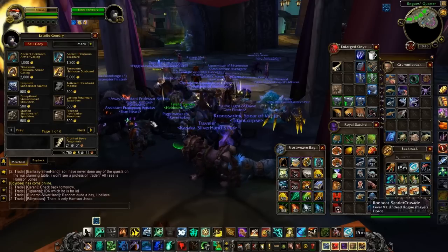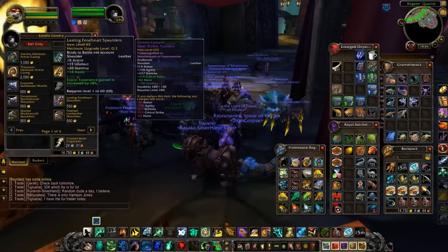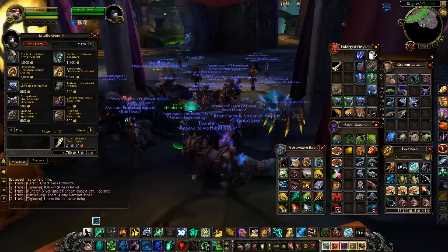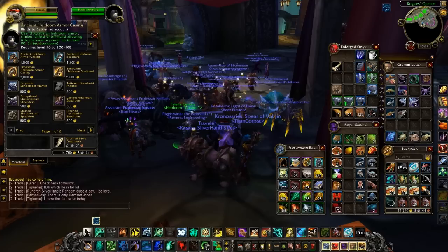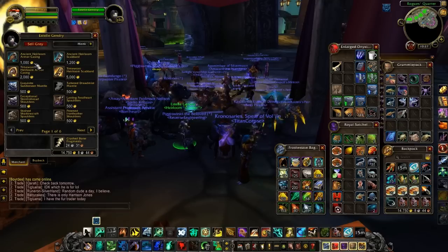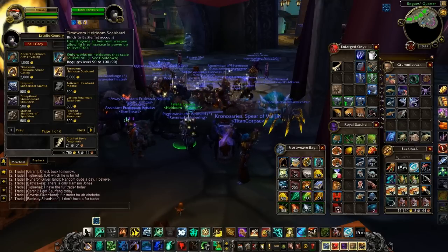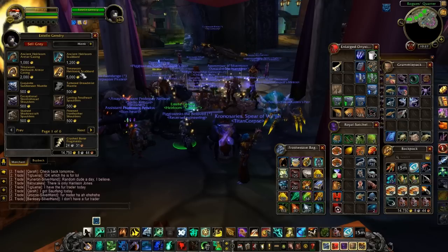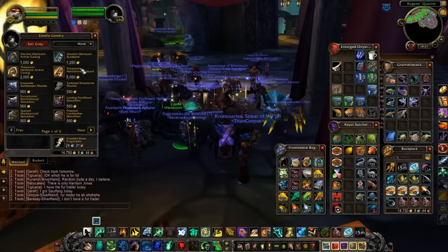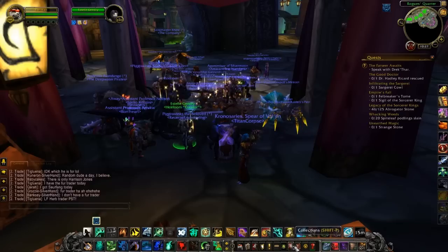So if you buy something from her, like the Lasting Feral Heart Spaulders, to get it up to level 90 you'd need to buy the Ancient Heirloom Armor Casing, and then the Timeworn on top — that's 3,000 gold. If you want to upgrade a weapon, that's another 6,200 gold. It is a gold sink, but you're only buying it once, so there is that.